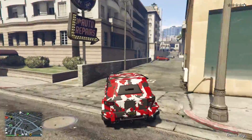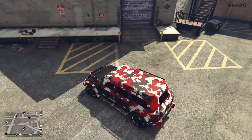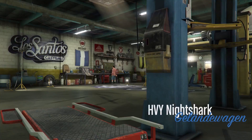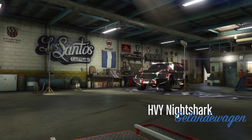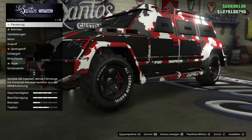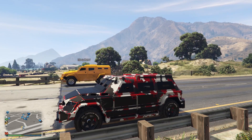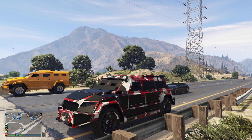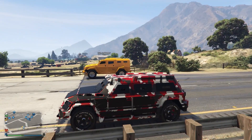Bevor es jetzt zum Soundcheck geht und der Runde um den Block: nochmal ein kurzer Speedtest und ein Explosivtest gegen den Insurgent – zusammen mit Rico Italia. Wir gucken, ob der Nightshark ein bisschen mehr aushält und ein bisschen schneller ist als der Insurgent. Für den Test habe ich einen Rico Italia dazu geholt – wir machen Speedtest und Explosivtest: wie viel Schaden hält der Nightshark im Gegensatz zum Insurgent aus? Beide natürlich voll aufgetunt.